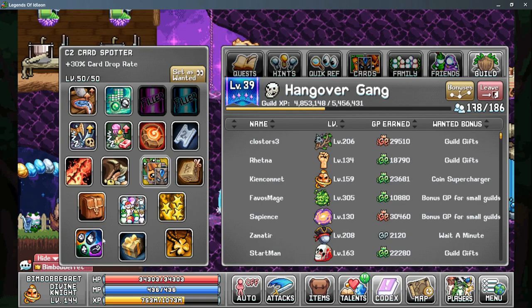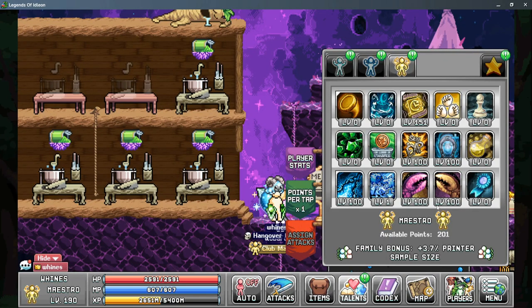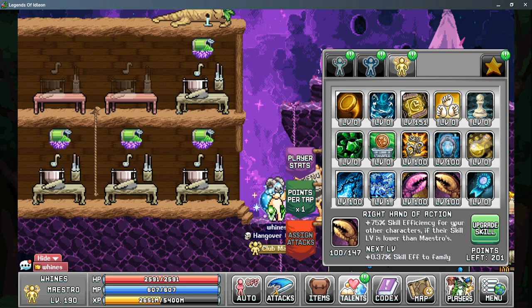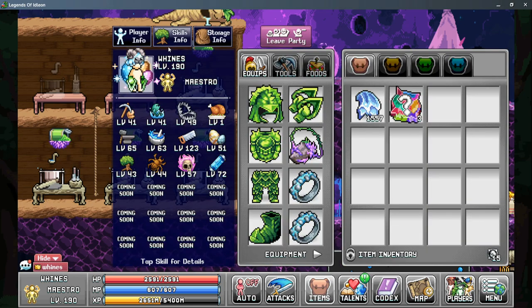A couple other small bonuses you can get are from things like the Guild that gives you stat runes for more total stats, the Multi Tool for more total skill efficiency, Sleepy Skiller for more skill AFK gain rate, and the Star Dazzle for more star talent points. One last bonus to mention is the Maestro's Right Hand of Action, as this can give you a pretty large benefit to your overall skill efficiency. However, the big thing to remember here is your Maestro's skill level actually has to be higher than your Squire's mining level, otherwise you don't get the bonus to your skill efficiency.